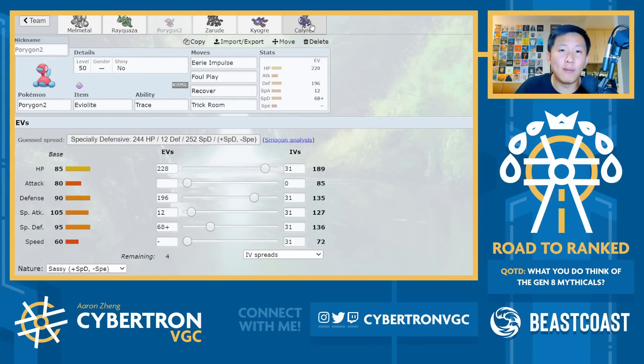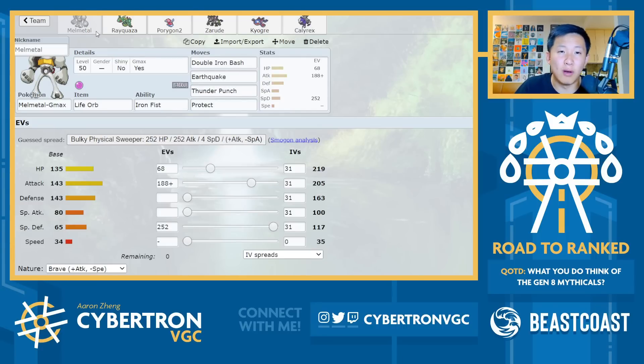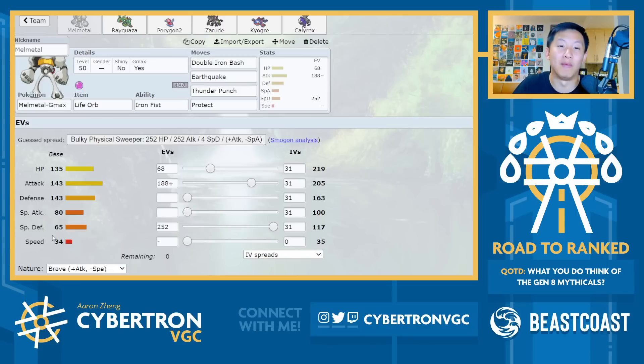The other way you can really enable Melmetal with this team is Calyrex Shadow Rider with Speed Swap. The idea is you can just lead Calyrex-Melmetal, and because of dynamic speeds, when you go for Speed Swap, Melmetal gets Calyrex's speed immediately and essentially moves right after Calyrex. Calyrex outspeeds everything in the format other than Regieleki and Choice Scarf Pokemon, so Speed Swap is really nice because it allows Melmetal to just outspeed everything. I think it's one of the best uses of Speed Swap I've seen in Series 13.